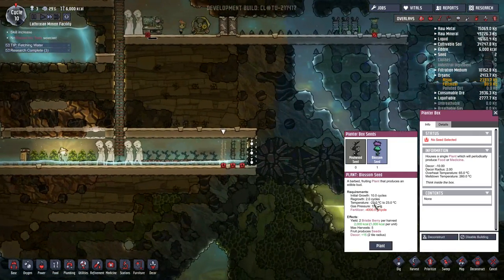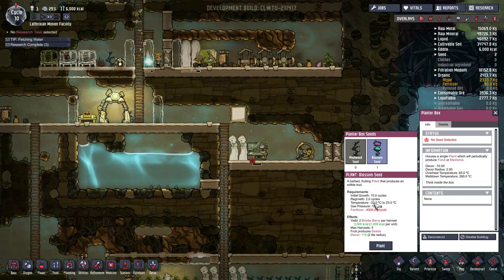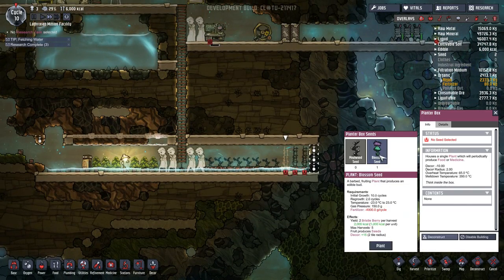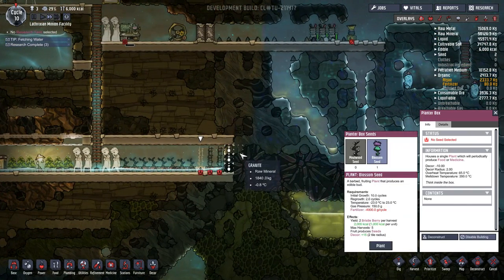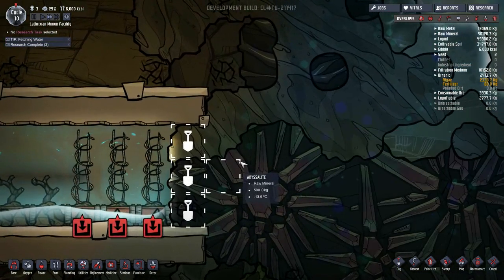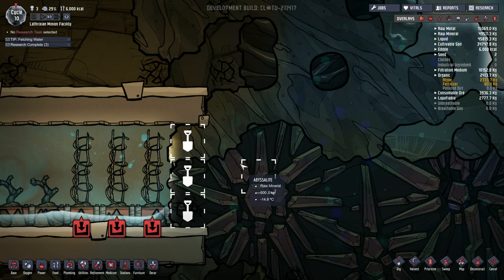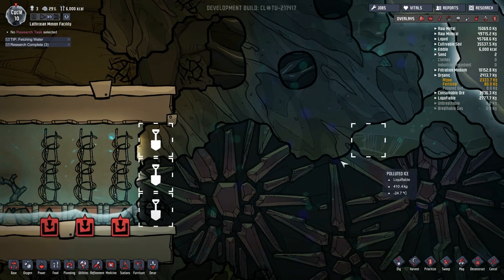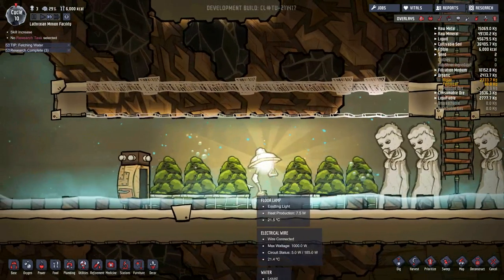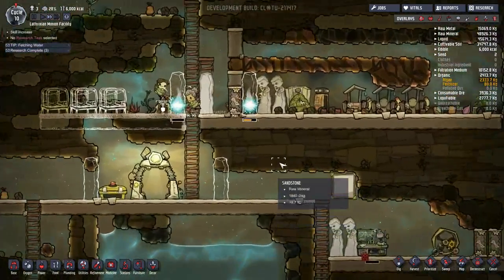It also turns out that the blossom is remarkably tolerant to low temperatures - it can go down to 23 below zero before it has any issues. So we're fine with that. The blossoms will be fine over here next to all this incredibly cold stuff. And thankfully, we do have a little bit of abyssalite - I never know how to say that! Which will slow the heat into this area. And yes, there's still water down here, but it's not affecting anything and it's actually being used by the terrariums, so it's technically making things more efficient.